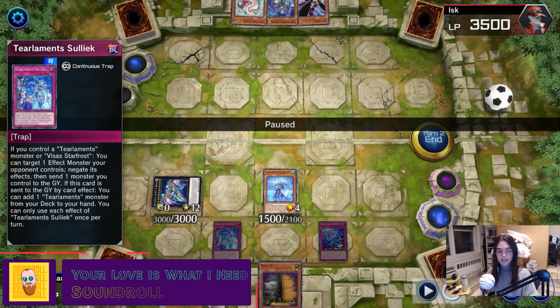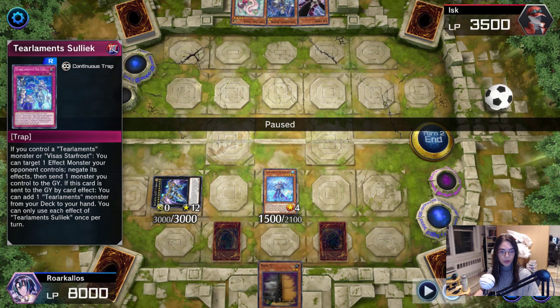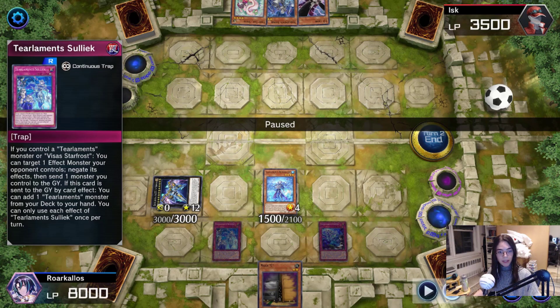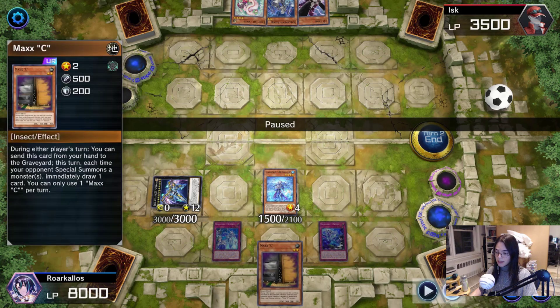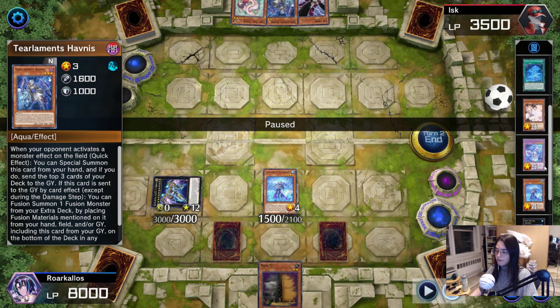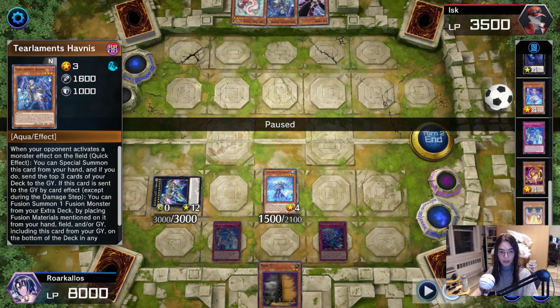My first round match was against LSK. I'm not going to show off the entire match. The first two turns were basically LSK going first — I Maxi'd them. They ended on a board of Fakros and Kit. I went to other Zeus to out it, and now I'm in this position where I have Zeus, Rhino, Seleuk, Crime, Maxie in hand, and one Keldo in the graveyard.